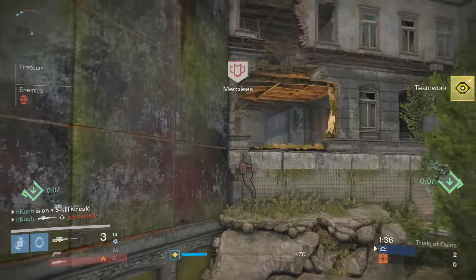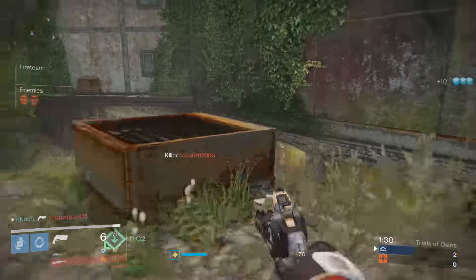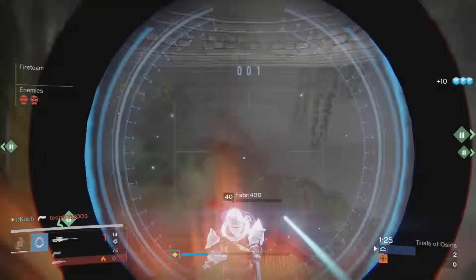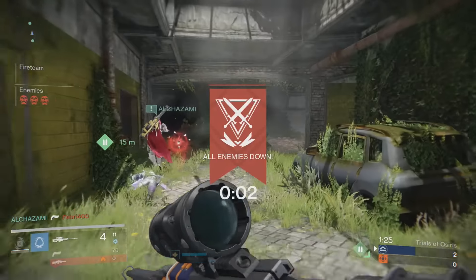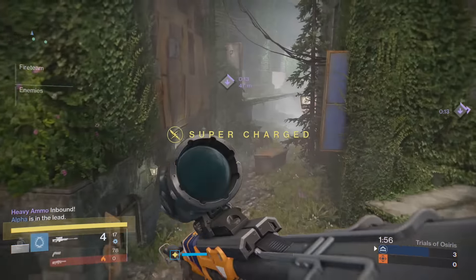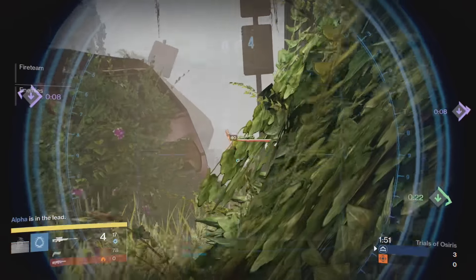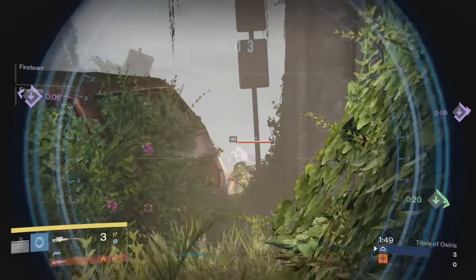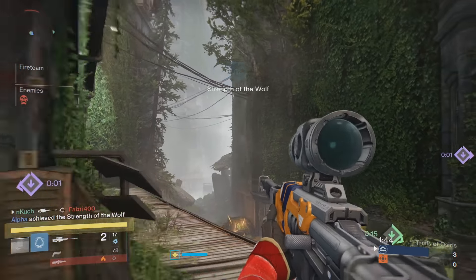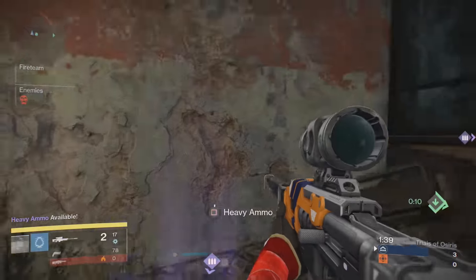My limit personally is if I go down mid lane two rounds in a row and die — I change up my play style. I no longer travel down the mid lane because most times I'm gonna get sniped. So I try going into a different part of the map, preferably the right side where the heavy ammo spawns on top of the shack. I go through the alleys and buildings and try using a primary over there with my teammates — it's actually a pretty beneficial strategy, especially if sniping isn't really your thing.